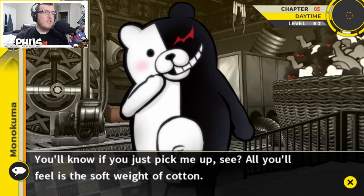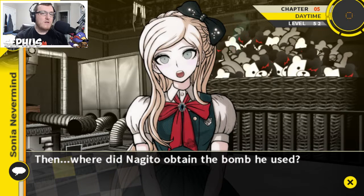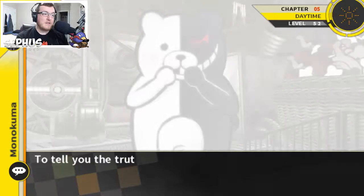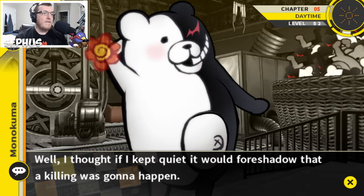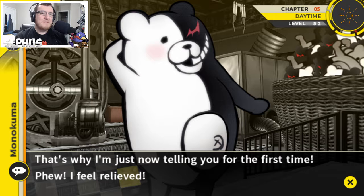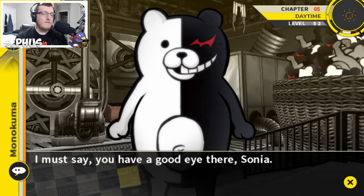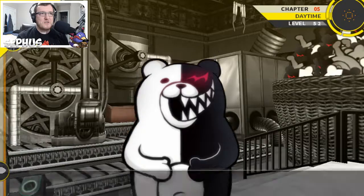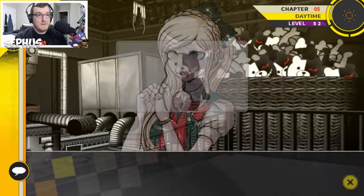There's no bomb — you'll know if you just pick me up, see, it's just the soft weight of cotton. The word of Nagito — how did he obtain the bomb? Let me give you guys a hint: you should know it wasn't from the military base. All the bombs there are fakes. I already know that — you should have said something earlier. If the bomb wasn't from the military base or the factory, then he had to have brought it from somewhere else. Putting a bomb inside one of my plushies seems like a splendid idea. It's not your fault — don't worry about it, Monokuma probably would have thought about it already.